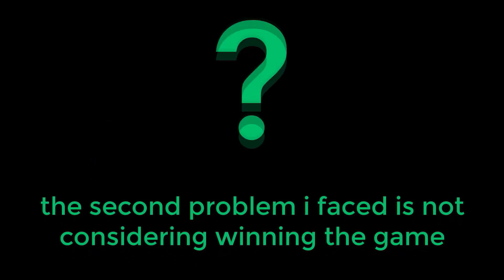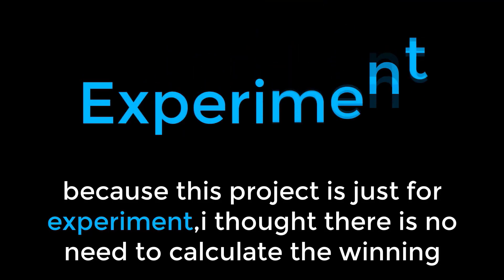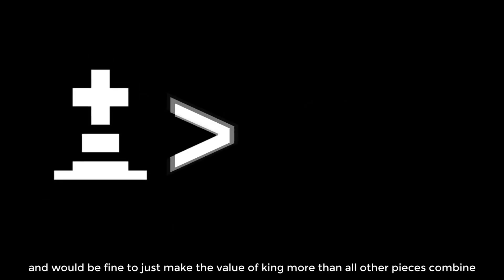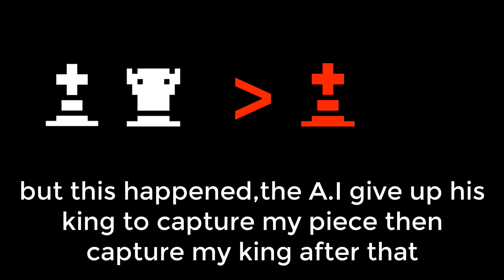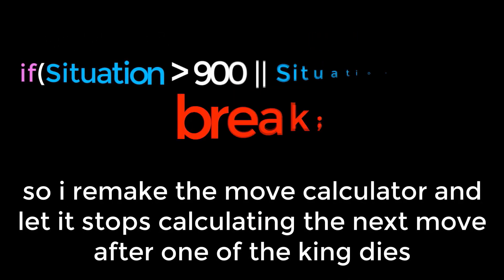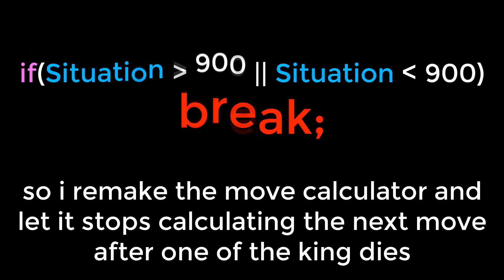The second problem I faced was not considering winning the game. Since this project is just an experiment, I thought there was no need to calculate winning and it would be fine to just make the value of the king more than all other pieces combined. But then the AI gave up its king to capture my piece, then captured my king after that. So I remade the move calculator and made it stop calculating the next move after one of the kings dies.